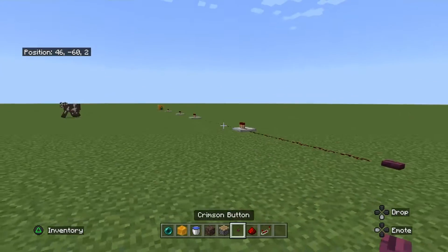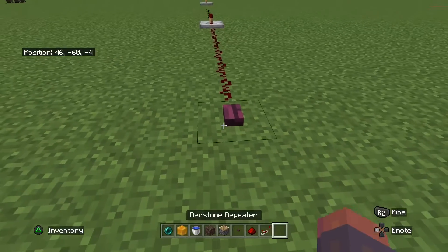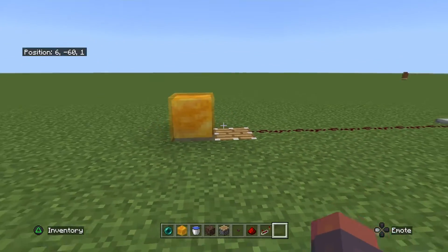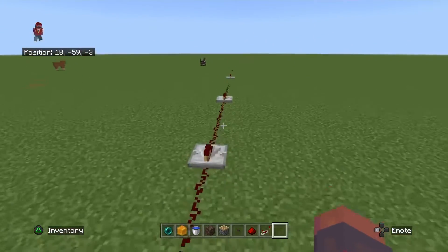I am going to put down a button. And now when I hit that button I am going to be teleported all the way over there. I am right here. You can use this however you want — you can go wherever you want.